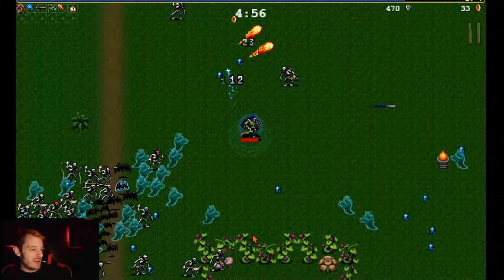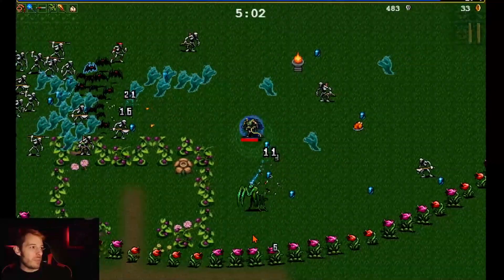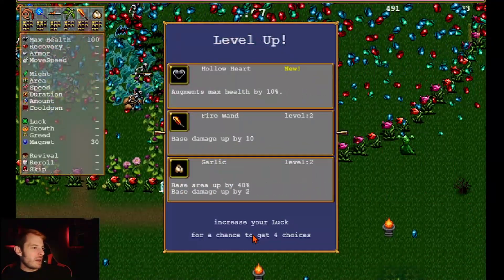We're locked in on weapons. Maybe if we can get Spinach we can boost damage. We weren't paying attention and now we're at the five-minute mark with the ring of flowers pushing us in.